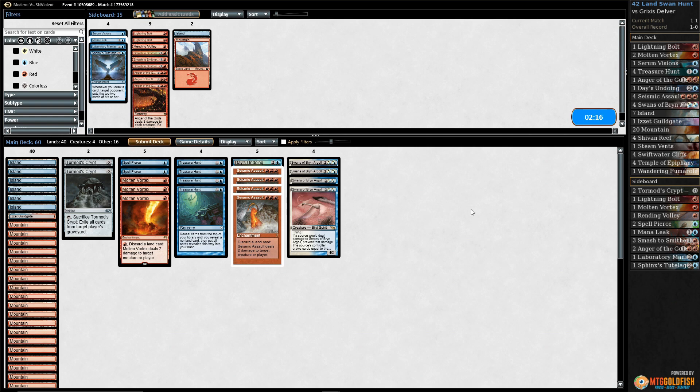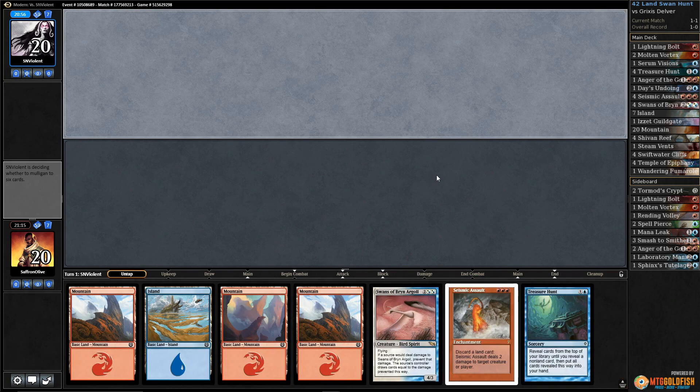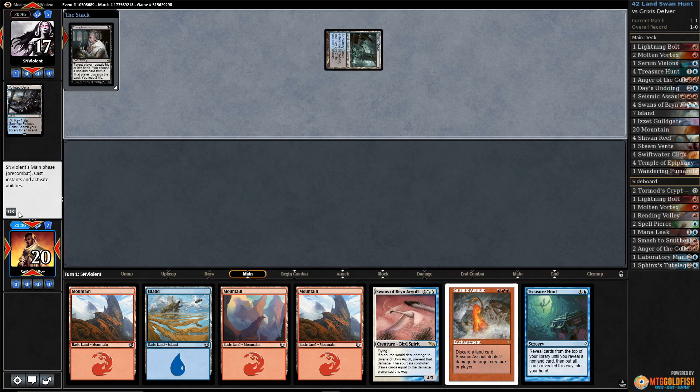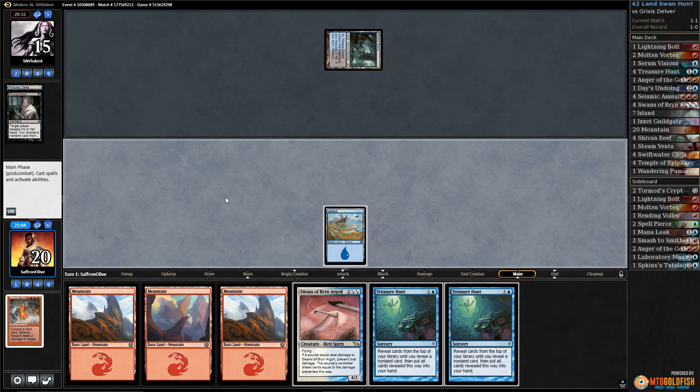Let's just run it back like this. I mean this is the nut draw — discard counters. We can't do much about it, we just gotta hope our stuff resolves and we win. It's not like we can mulligan to a more resilient hand — we just gotta hope our opponent doesn't have it. Black mana — and there's Thoughtseize, going to take one of our combo pieces. Take Seismic Assault. Now play the Island, pass the turn.